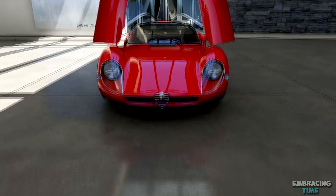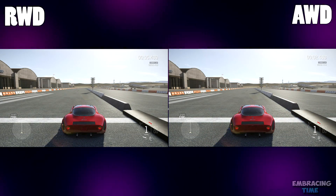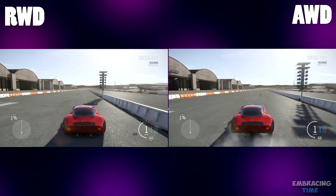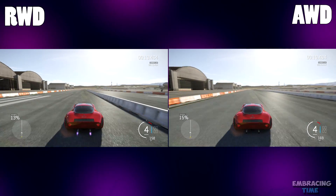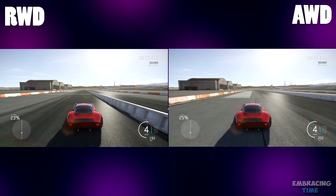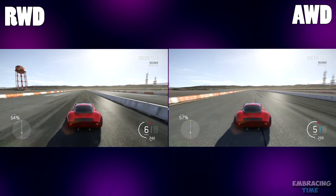Hey, what is going on guys. Today I'm going to be showing you guys the fastest drag car in Forza 6 so far. In this video I'll show you the rear wheel drive build as well as the all wheel drive build. The two are actually very similar in speed — they both top out at 271 miles per hour — but it's always good to have both tuned so whenever multiplayer starts working you can take it into the rear wheel drive and the all wheel drive drag race playlist.